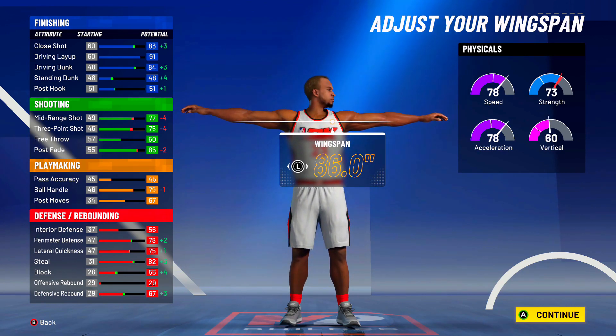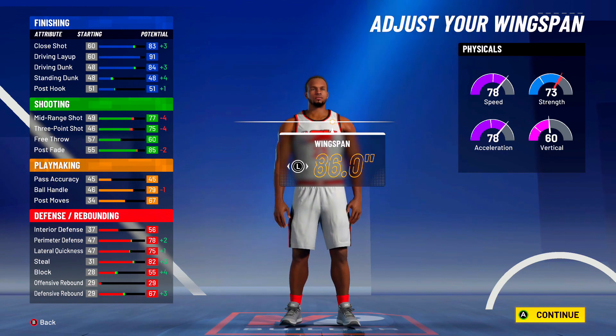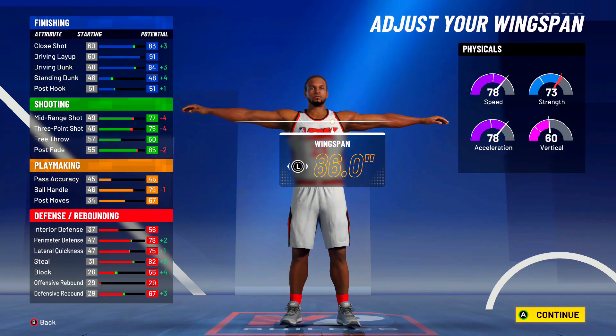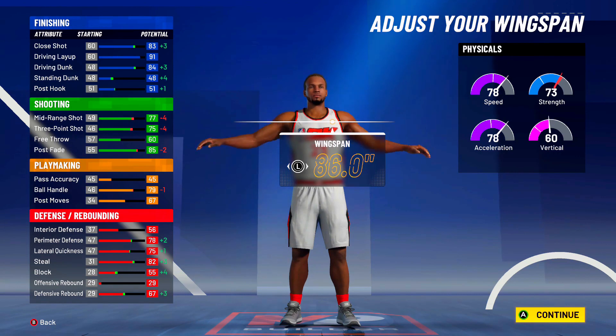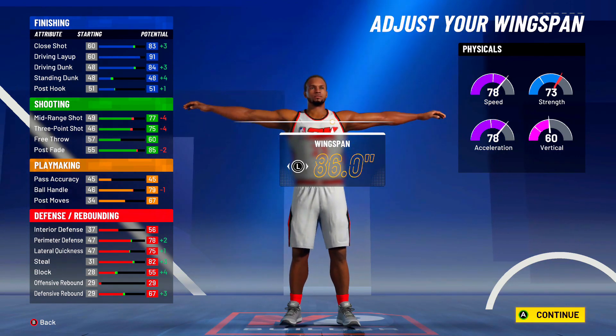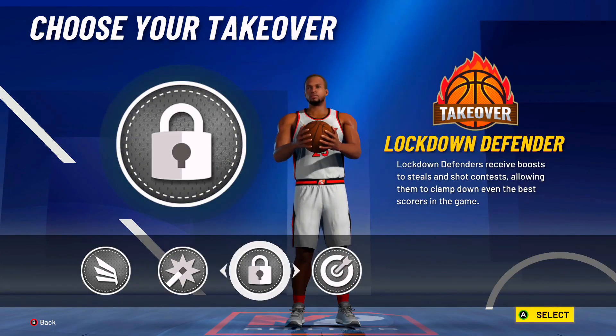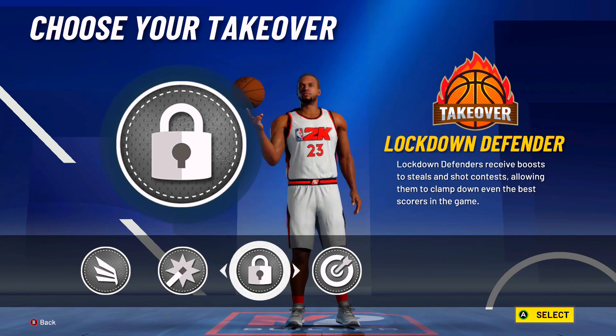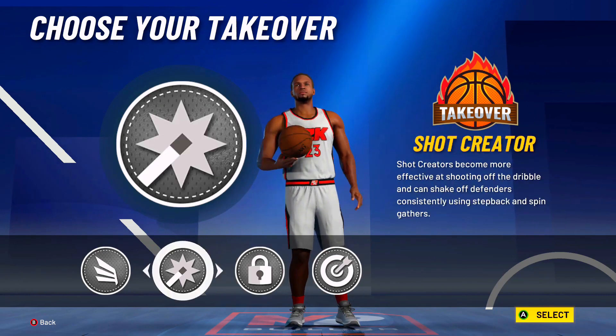Once you max out the wingspan, you have contact dunks off the rip. You have 84 driving dunk with contact dunks, a solid mid-range way better than last year's MJ, a nice three-ball, an 85 post fade, and you're still decent on dribbling. You won't have pro dribbling moves — everyone knows that in every 2K, Michael Jordan's dribbling moves always suck. But the defense is solid and you have the option to go with lockdown takeover.